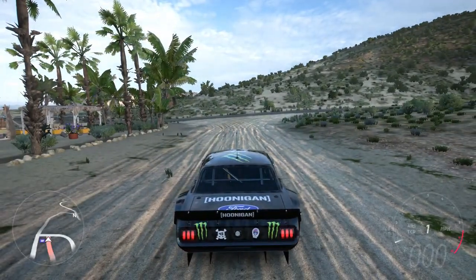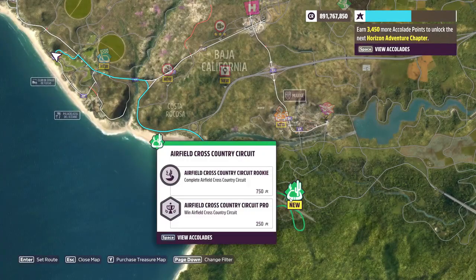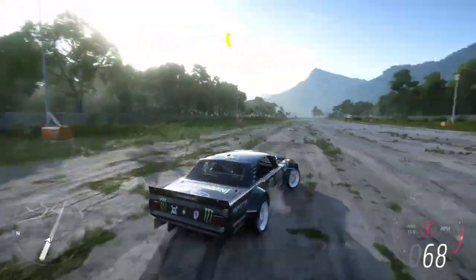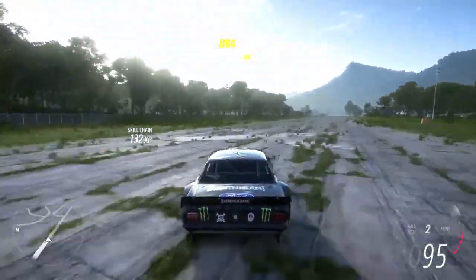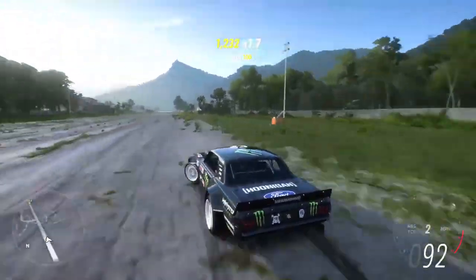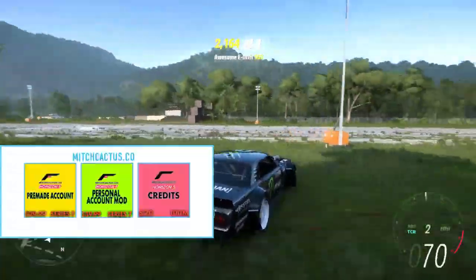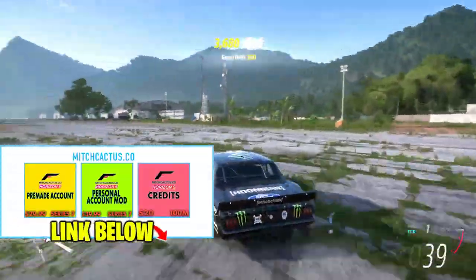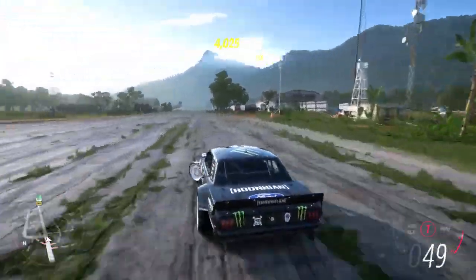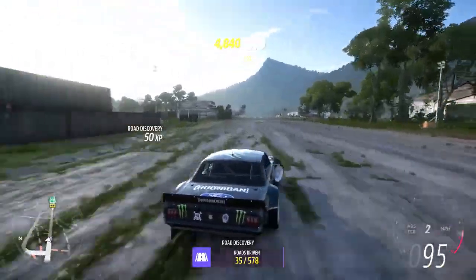Once you've got that done, make your way to this location on the map — or anywhere really where there is a long straight strip of land suitable for drifting back and forth. That is essentially what we're going to be doing to build up skill points fast, and as you can see it's very easy to do: just drift back and forth and repeat this however long you want. In my opinion this is a more satisfying method of farming skill points than the AFK races or even the 10 skill points every 30 seconds race.